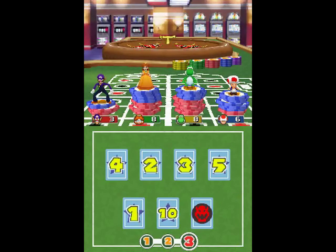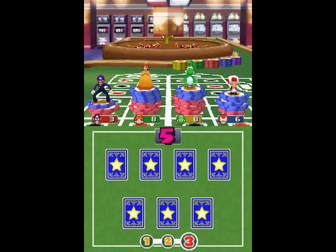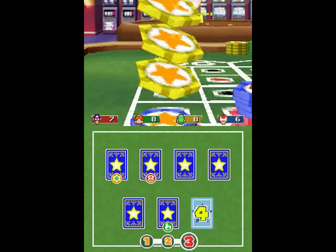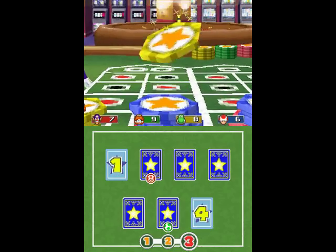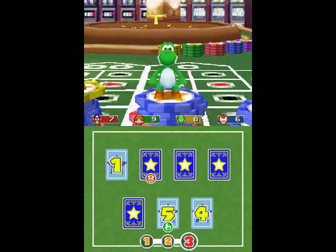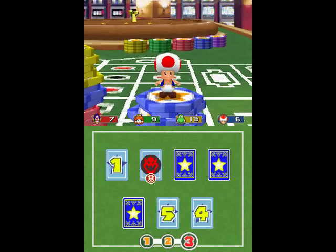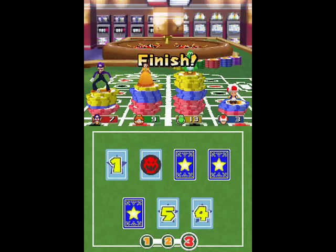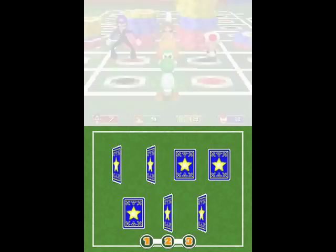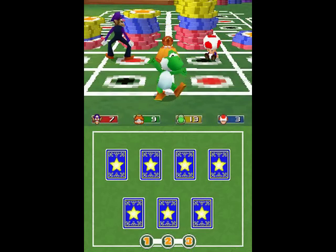It all comes down to this one. If I can get the ten or the five, I'll be okay. EG is pretty much out of it. Daisy! Okay, that's good. Yoshi gets the five — I need to get the ten or I lose. Now I'm sad. That was horrible. I lost. Oh well, can't win all the games — especially if it's a luck-based minigame. Not much you can do about that.